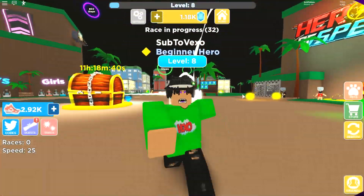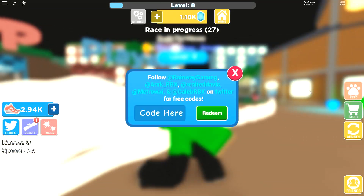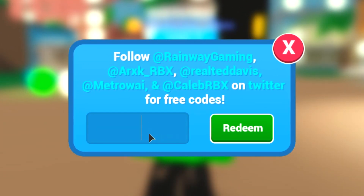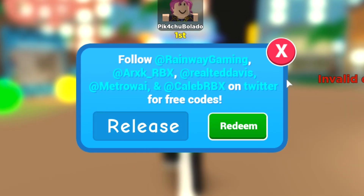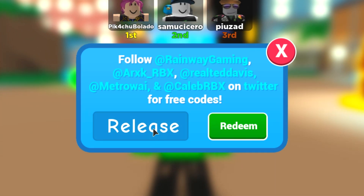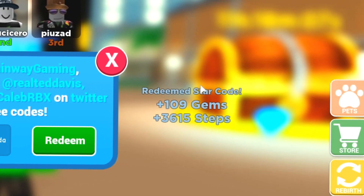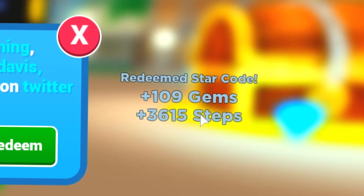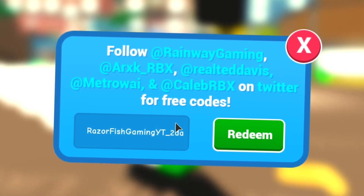Okay, we've got a lot to do. Before we get stuck in, I'm going to show you guys these codes, because if you're new to this game, the first thing you want to do is redeem codes. The first code is 'release' — just like that, click redeem, that gives you gems. The next code is 'Razorfish Gaming YouTube 2DA' — you have to put the code exactly like that. That gives you 109 gems and 3,600 steps.